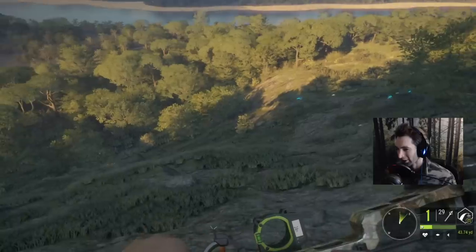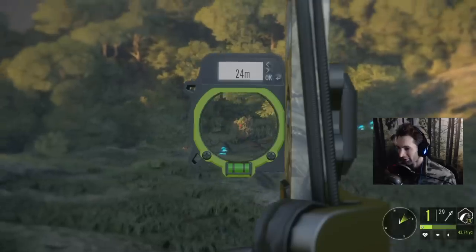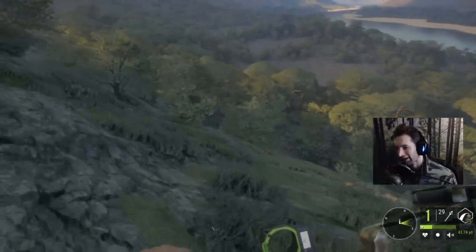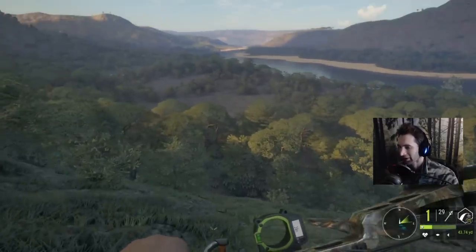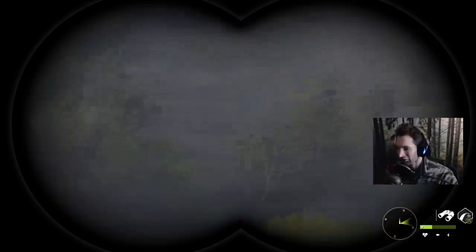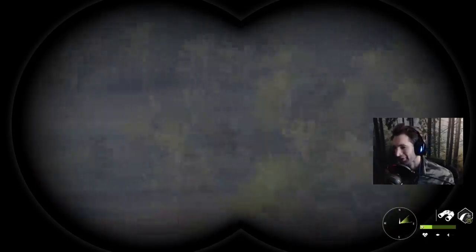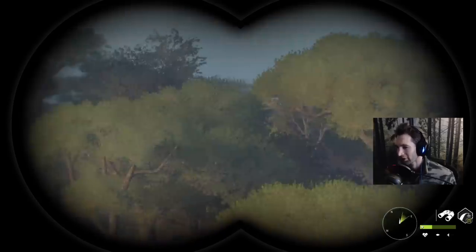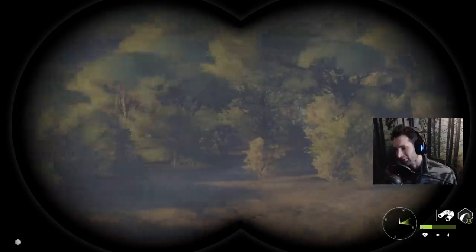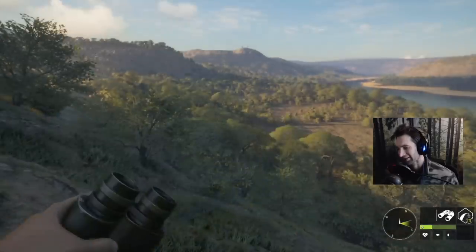I snuck up all the way to about 40 yards away from this thing and he decides to bolt because another one smelled us. But I managed to pick up his track and found out that he's only going to weigh 1,956 - which is not even close to big enough to be a diamond. So it's really not worth it for me to go after him with a bow, because it takes so much time and effort to get set up, get close, get in proximity, and be able to draw back and take a nice shot. If he's not going to be big enough, it's just not worth it.